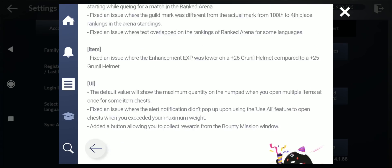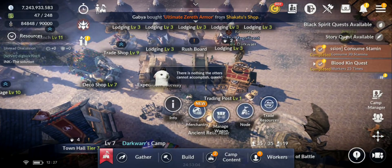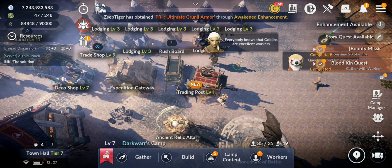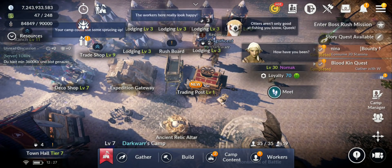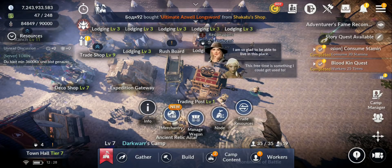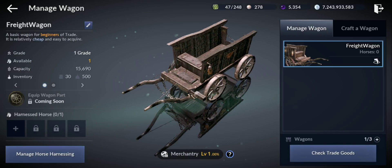Not a lot of changes — let's go to Merchantry and have a short review about it. In order to access Merchantry you have to defeat the boss Hex Marie from the main quest. Also, you have to build this trading post — it just needs to be level one. First thing you have to do is go to manage wagon.